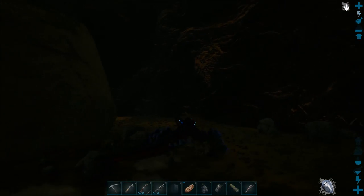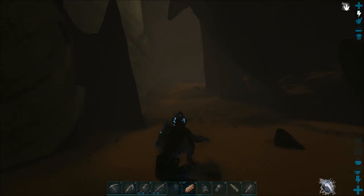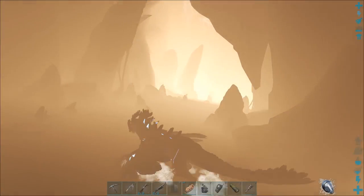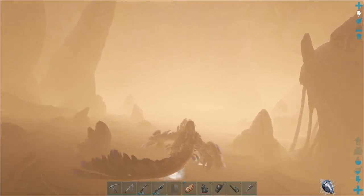There are five surface entrances in total, three obelisks but four terminals. Work your way around the path and because it's daytime you get a bright shine in this area.